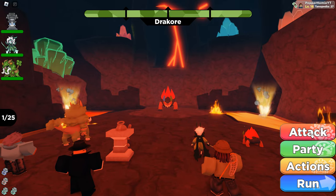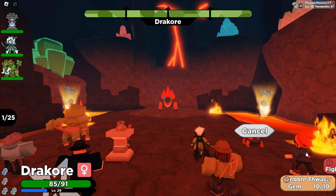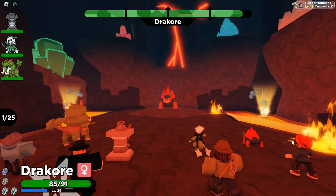Once you beat the rupture you will be given reward items depending on the difficulty, such as mounts, berries, exp cubes, stat items, essence stones, incense, and many more.